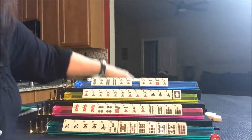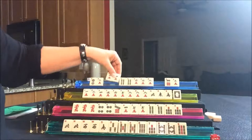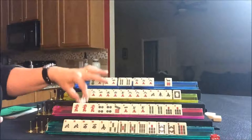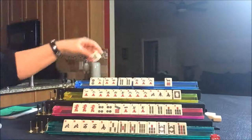Draw for North — they got a four crack. Whichever one comes in, they don't need both. Let's discard the three crack and draw for East — they got a one crack, a discard. Draw for South — green dragon, discard. Draw for West — six bam, off suit, discard. Draw for North — five dot; they're in evens, so no odds needed.